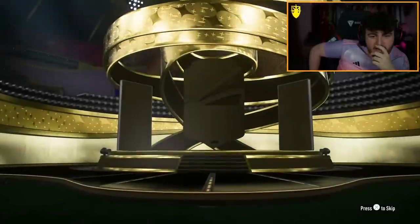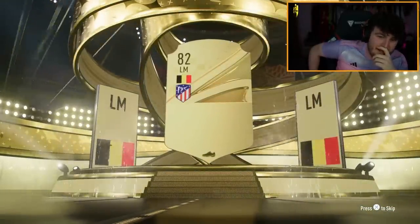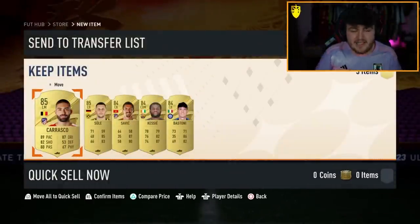Come on. It's a normal gold. It's Belgian — left mid is Yannick Carrasco. What are these packs, EA? Give us something good.